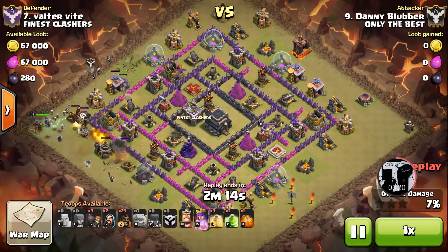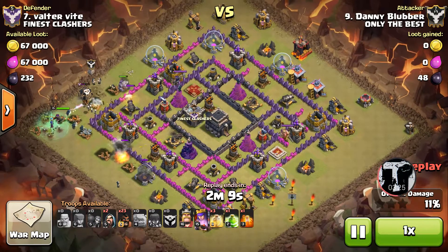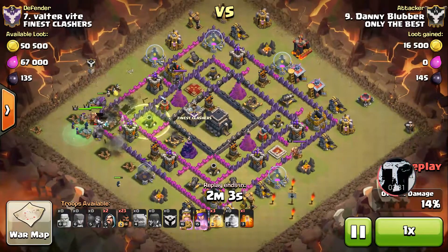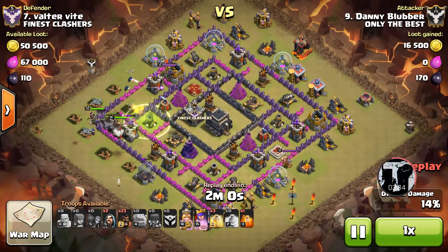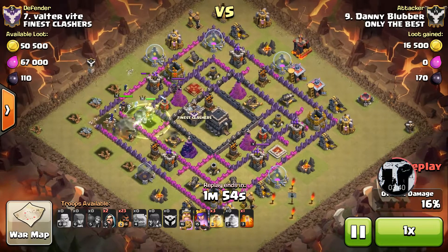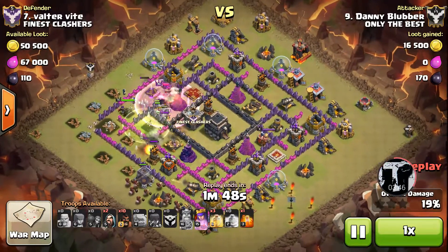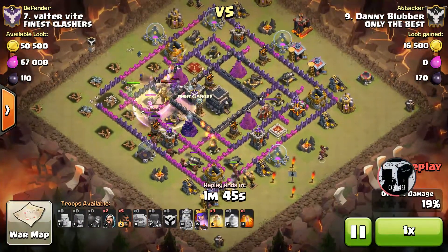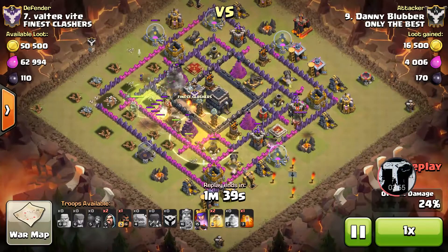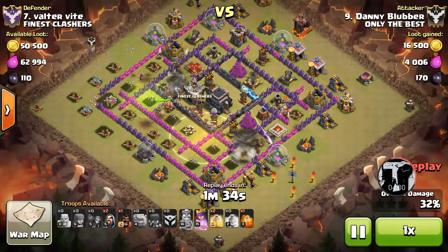We have two golems going in with wizards to back them up. He's a little thick on the wizard count, so cleanup won't be an issue later. If the hogs are going to do the trick, trust in them — and those witches are getting in there too. It's a perfectly placed jump as everything moves where it needs to go. There's a bomb that took out a few things, but he's still got a strong squad and is sending in a kind of surgical method across each bottom side.